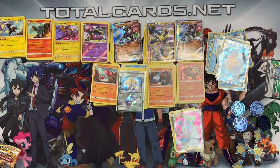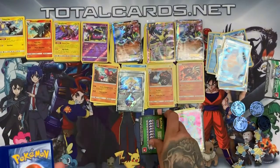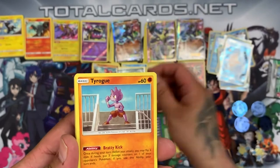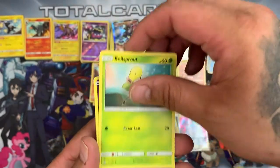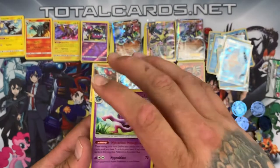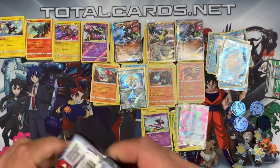Seven packs left — pack two is a green card. We have Fairy Charm Ability, Chip-Chip Ice Axe, Tyrogue, Seel, Bellsprout, Gastly, Carbink, Togepi. The reverse is a Venonat and the rare is a Mismagius. Pack three has us with Beastbringer trainer, Power Plant stadium, Lairon, Gligar, Misdreavus, Glameow, Growlithe, Gastly, and Oddish.